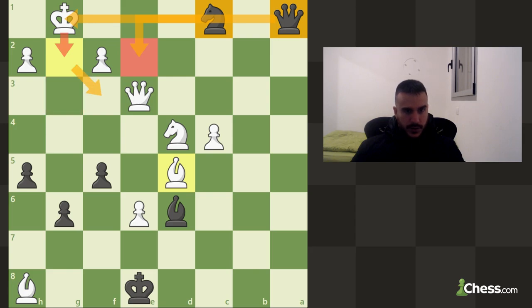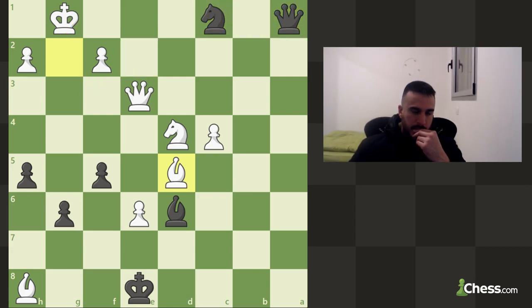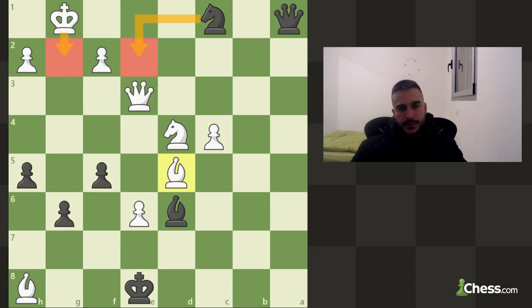What else do we got in this position? Check and king g2 — check. I think I see it — we can play king f3, then we got the check from the queen and we are supporting the knight, cutting off his king completely. One thing I'm wondering: check, he can go king g2, I can give another check, he can go the other side and then we can still go for it.